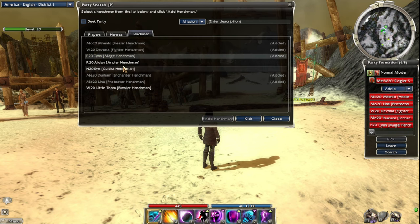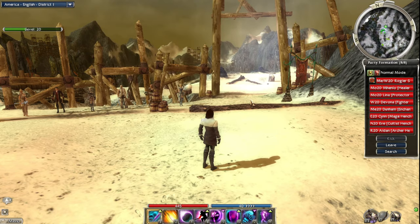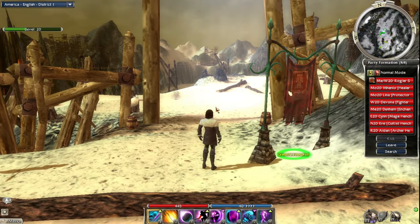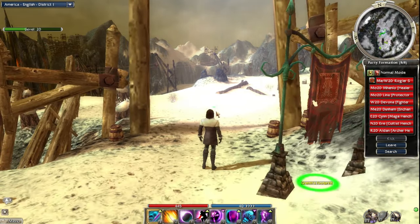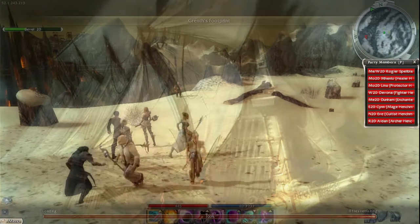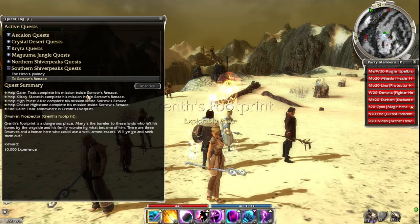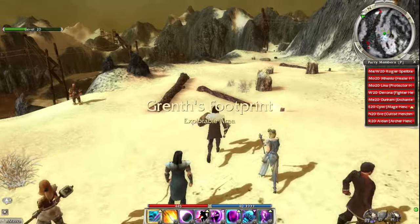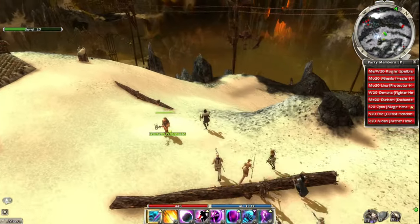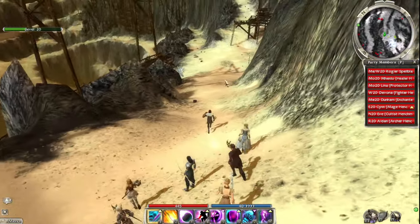We're not bringing a Cap of Signet because there are no more mesmer skills to cap. We're going to be doing the first Sorrow's Furnace mission, which is to talk to this Galen Trask guy - he's got a task for us to do in Sorrow's Furnace.